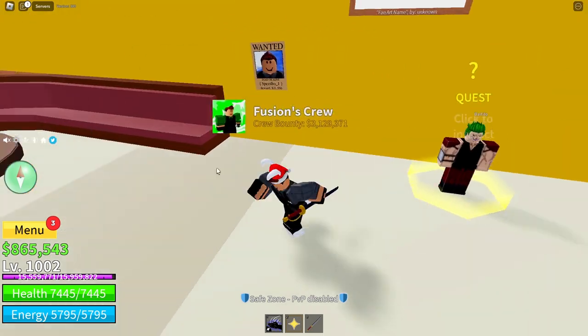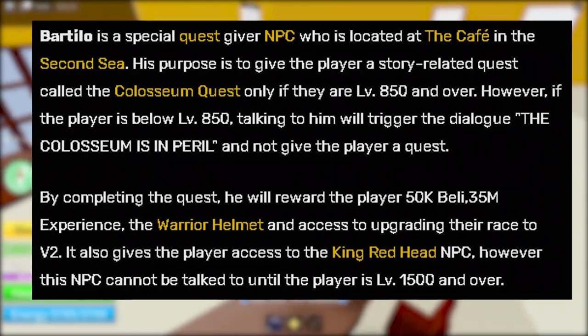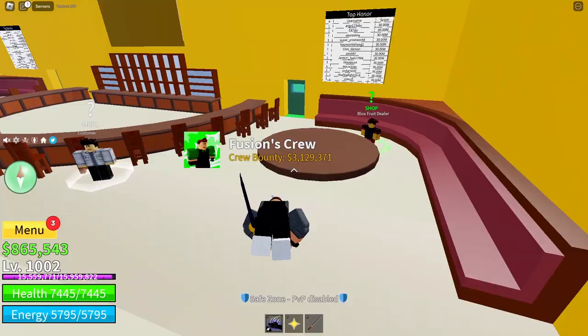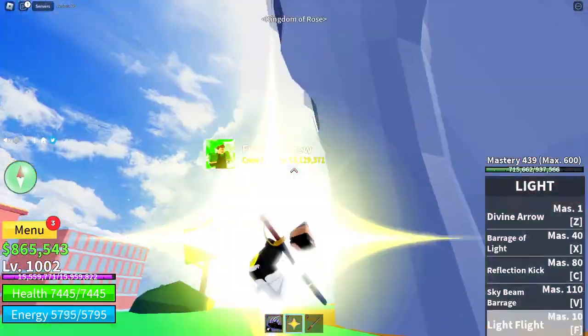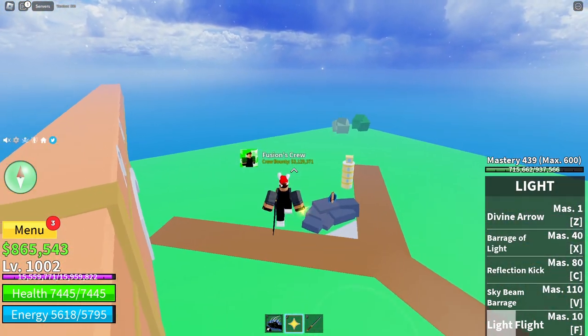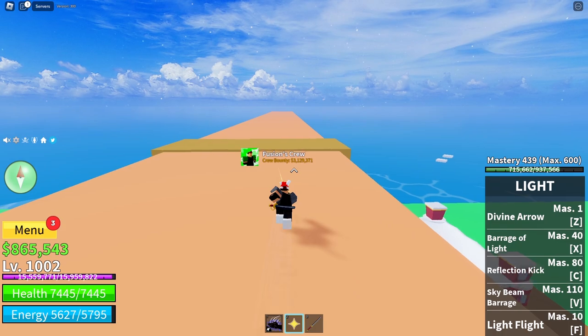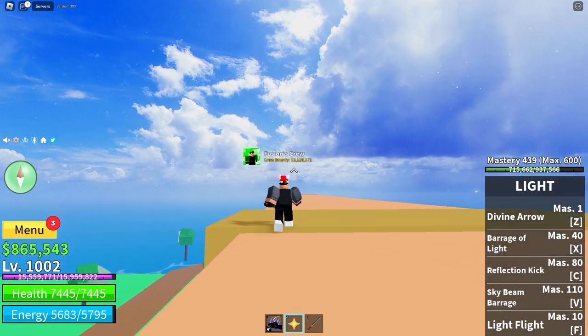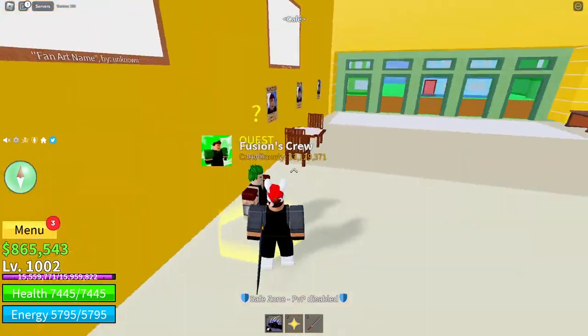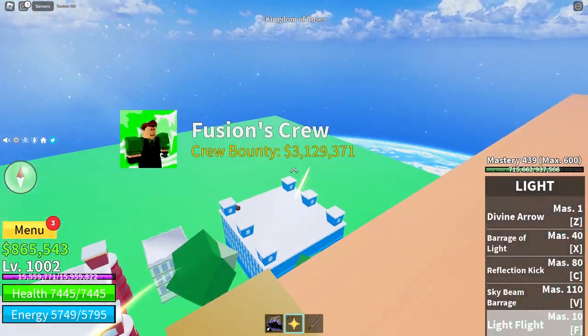First, you want to go ahead and do Bartimeleo's Quest. You got to be level — I believe 850, or was it 950? I think it's 850. You want to go ahead and defeat 50 Swan Pirates, right over here. After you defeat 50 of them, you want to go ahead and defeat Jeremy, which is right over there. It's pretty easy.